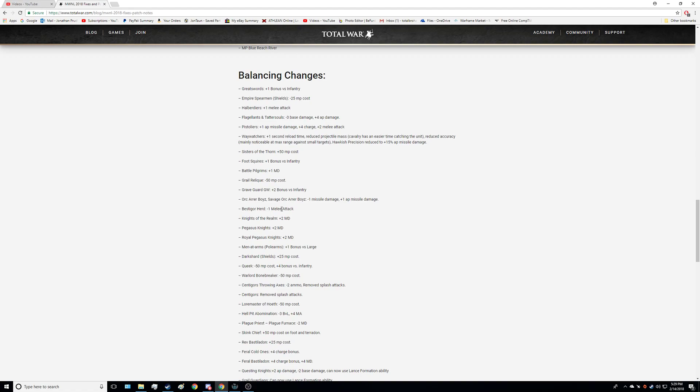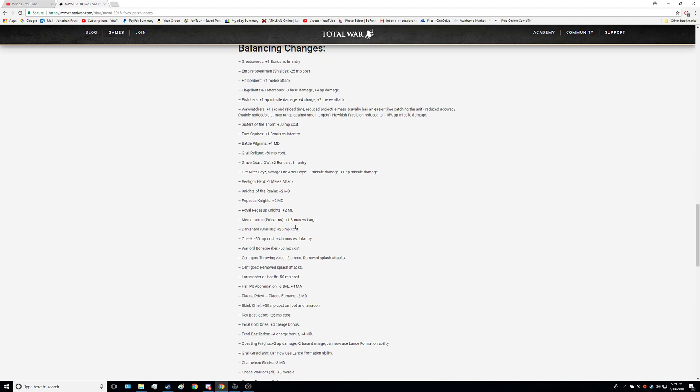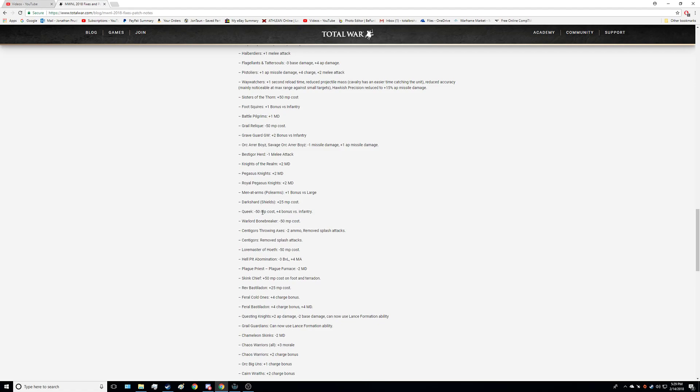Knights of the Realm got better along with Pegasus Knights and Royal Pegasus Knights — all got plus 2 melee defense. Men-at-Arms with Polearms got plus 1 bonus versus large. Dark Shards with Shields got a plus 25 multiplayer cost increase, which I think is a good idea. Grail Knights got a bonus versus infantry of plus 4 and minus 50 multiplayer cost. This should make them more attractive. People usually bring Scroll just because he's good in melee and also has spells and Liber Bubonicus, so I still don't think it's gonna be enough — Scroll is just too good.